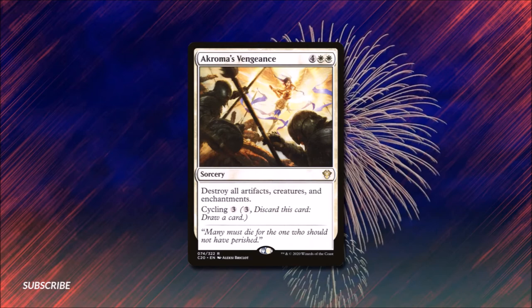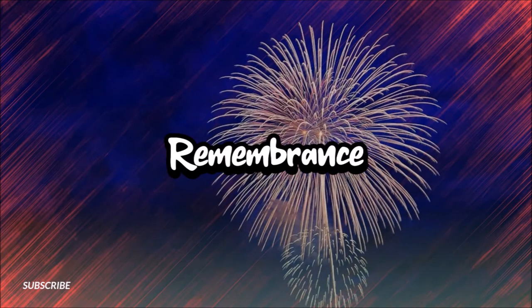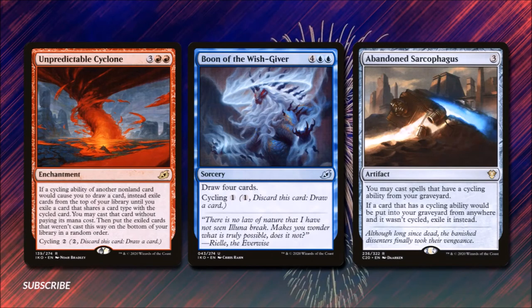Having set up the deck so far you may feel bad for discarding your resources, but in the next section we're going to make sure it wasn't in vain. First up we have Unpredictable Cyclone — and nothing says revolution like a cyclone. For three and two red it's an enchantment: if a cycling ability of another non-land card would cause you to draw a card, instead you exile cards from the top of your library until you exile a card that shares a card type with the cycled card, you may cast that card without paying its mana cost, and then put the exiled cards on the bottom of your library in a random order. This is amazing because it turns every cycling card into another card at random — so if we're stuck we can cycle something we don't need in hopes of getting a counterspell or combat interaction off the top.